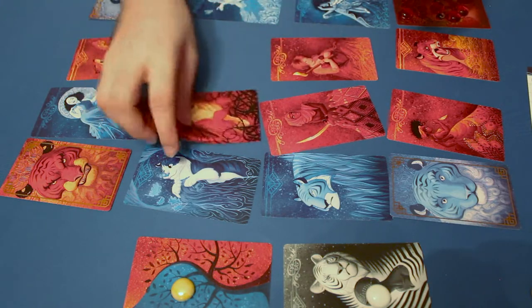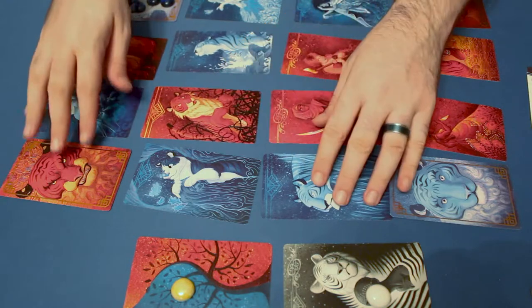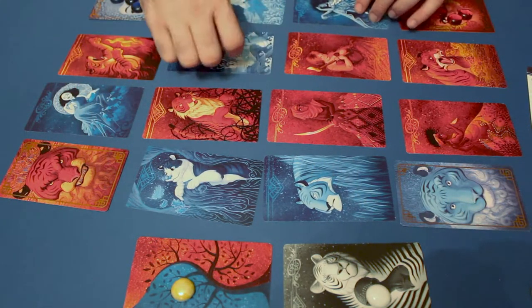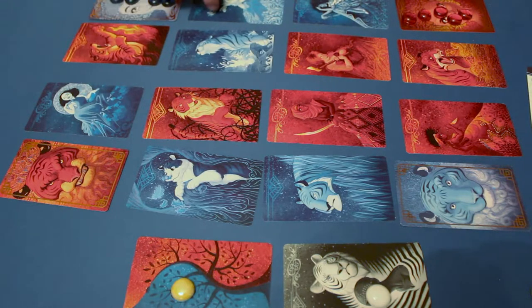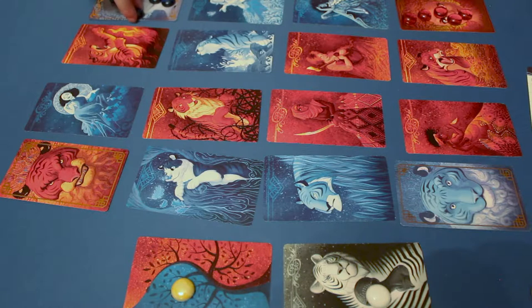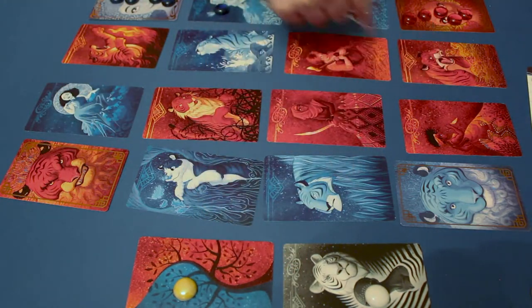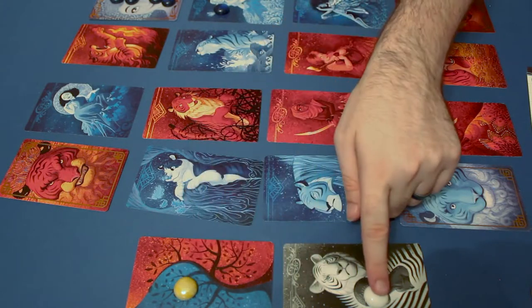We've got a bit of a red block and a blue block going on here. Each turn in Labyrinth you'll do two things. Firstly, you'll move one of your tiger cubs orthogonally — so that's up, down, left, right, but not diagonally. Then you will switch two of these clue cards. You can never switch the door cards. You switch any of these maze clue cards.